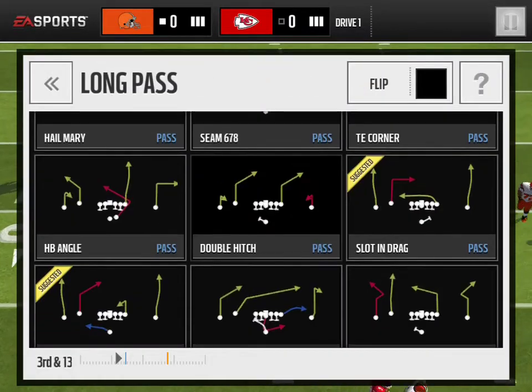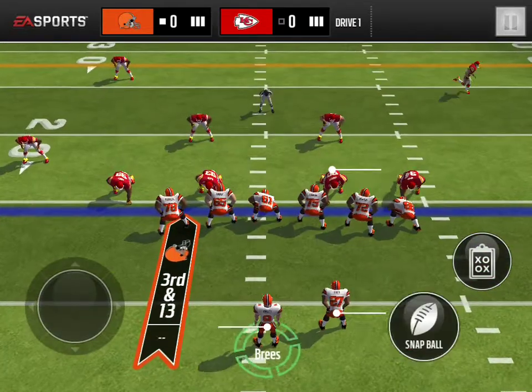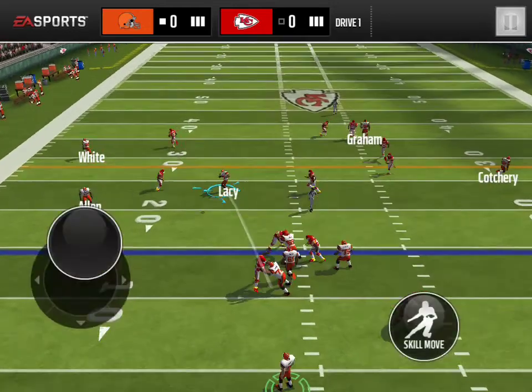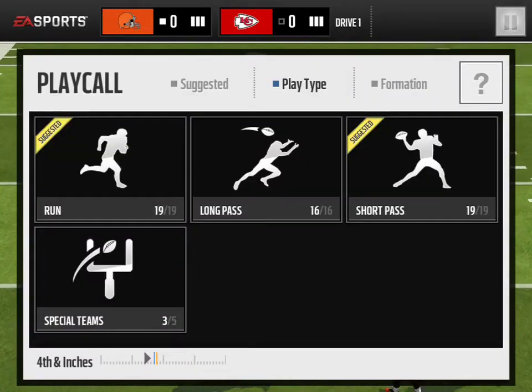So the play you want to run then is HP Angle to the left. You want to run that and get as many yards as possible. You want to throw a bullet pass — he's usually wide open. Fight for those yards. And we got a first down.